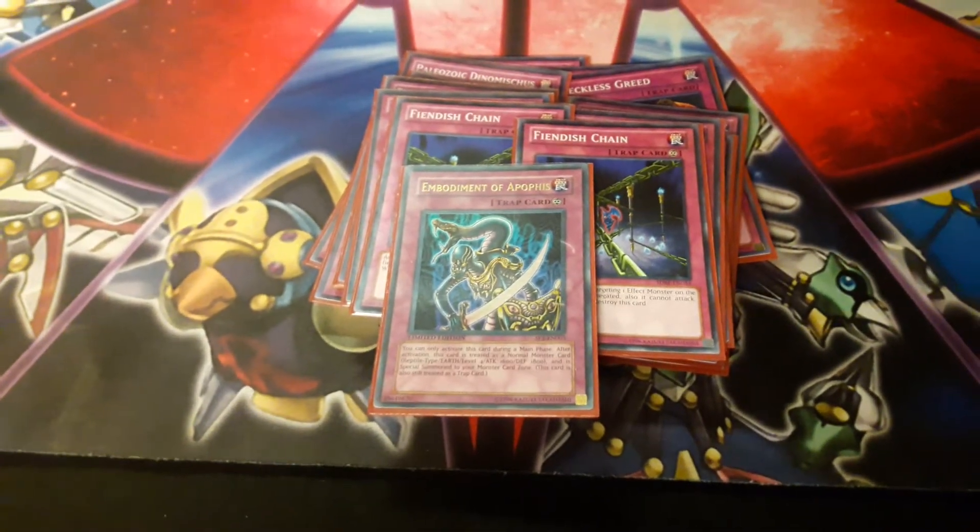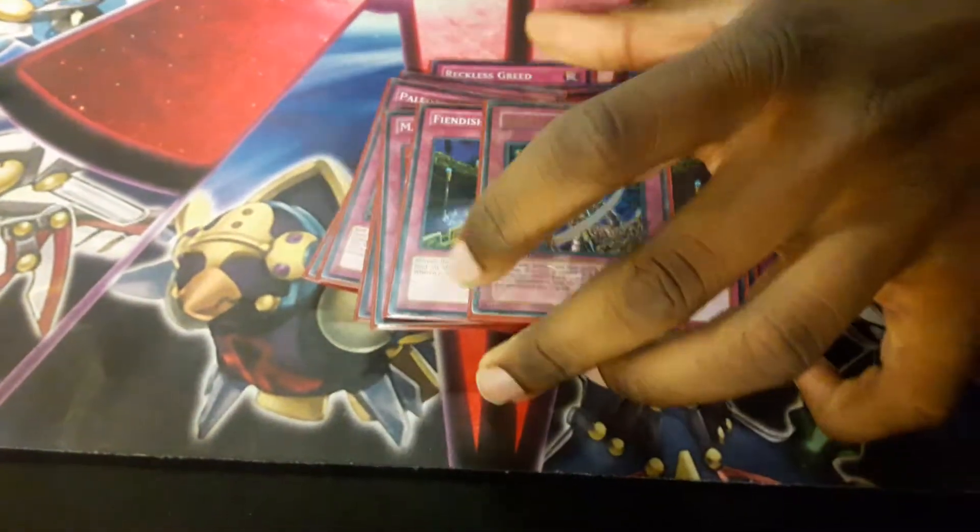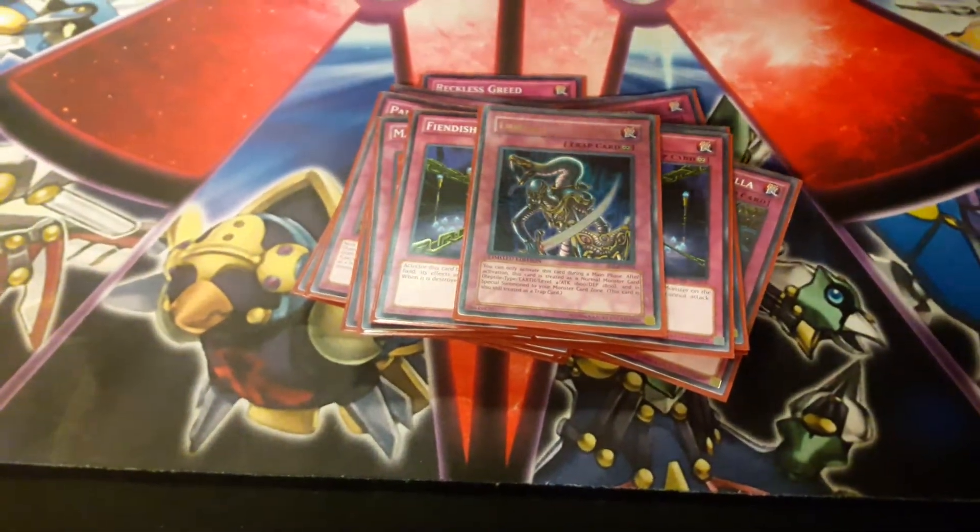Embodiment of Apophis is a level four, so it can help you go into your rank four plays. Also, it's a trap, so when you activate it, you can bring your Paleozoics back to the field. It's real good.